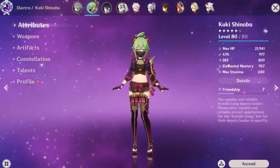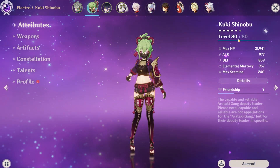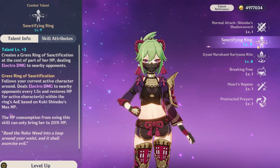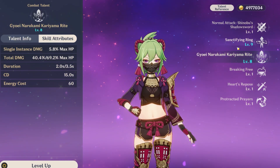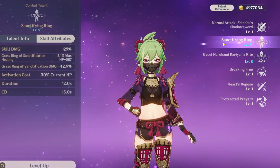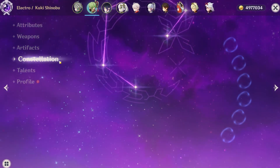With Kuki you're going to be running elemental mastery weapons and artifacts so she can proc hyperbloom. You do want to get her to level 90. Her best talent is her ring — that's basically all you need to level up to help with the healing. You don't need to level up the burst or normal attacks at all.